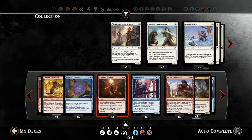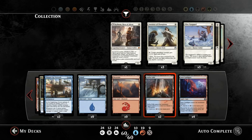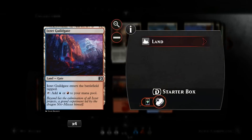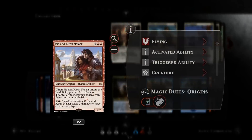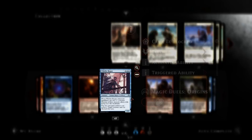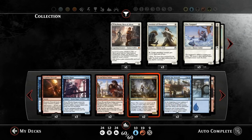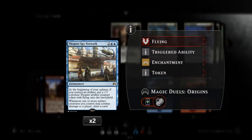So that's the deck. For the lands, still running nine Islands, nine Mountains, two Sulfur Falls, and four Izzet Guildgates, so we make sure we always have double red for Piant Kieran and Exquisite Firecraft, for example. And double blue for cards like Whirler Rogue and Thopter Spy Network, since we really don't want to be stumbling on our mana.